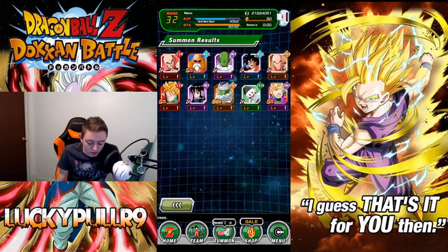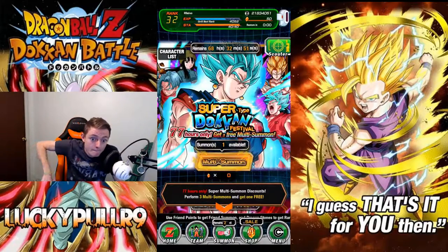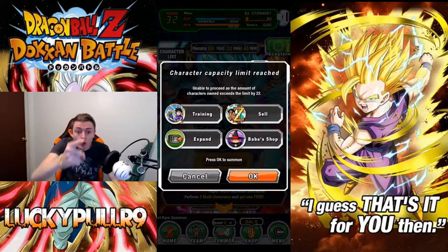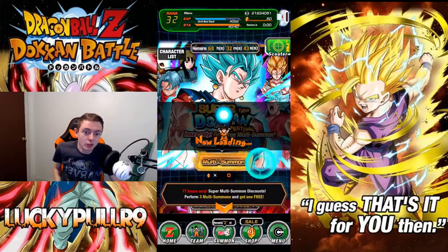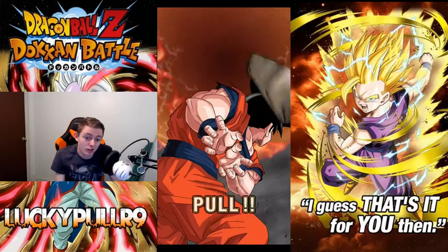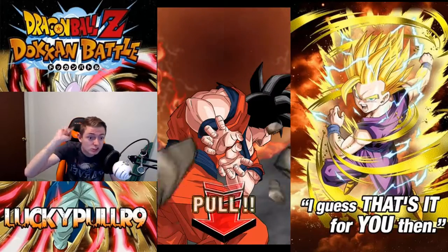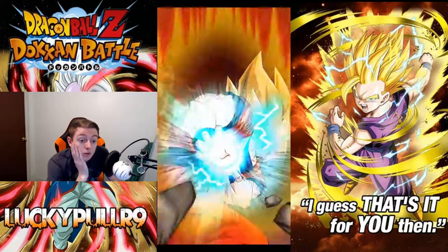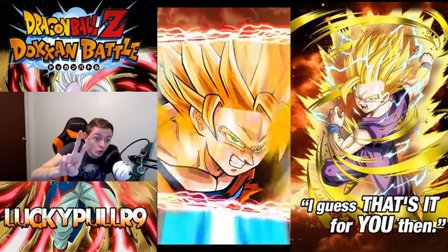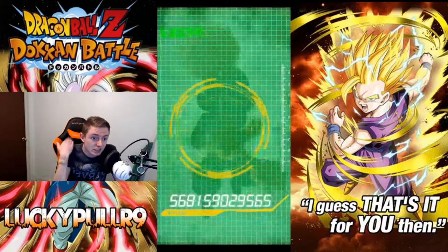We got a free summon — gotta get the hype up! We got the hype, we're doing it. Give me a Vegeto — either one — or a Gogeta; Gogeta would be nice too. That's only one pod, my hype is dropping. Come on — swipe and go, swipe and go. It's not rainbow, just a two.